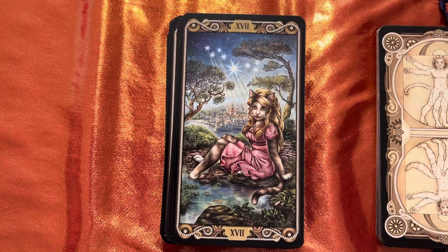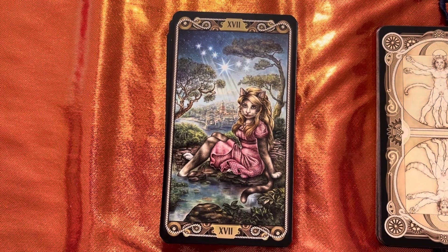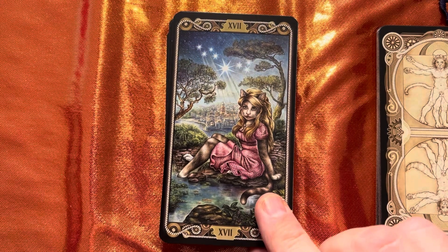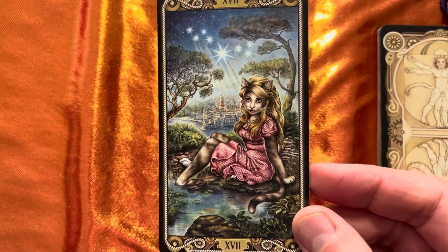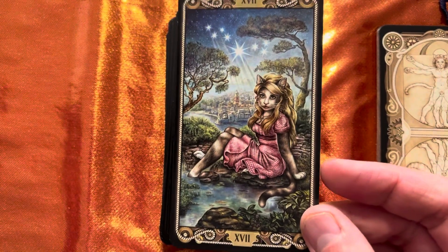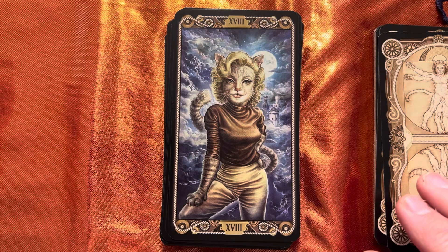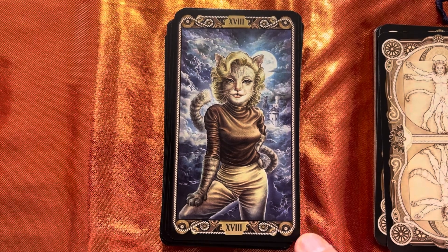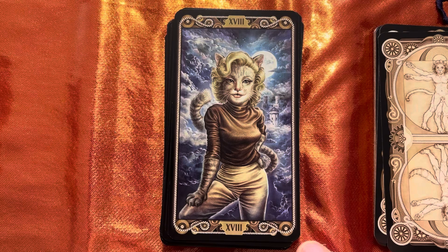I just turned this over and the Star card is Bridget Bar-Cat-Doe — Brigitte Bardot. It's quite bizarre to look at a cat and think 'wow, what a sexy cat' — it doesn't sit comfortably with me. Then this is Catherine Monroe for the Moon card — obvious who that is. So Catherine — Marilyn Monroe — is our Moon card.